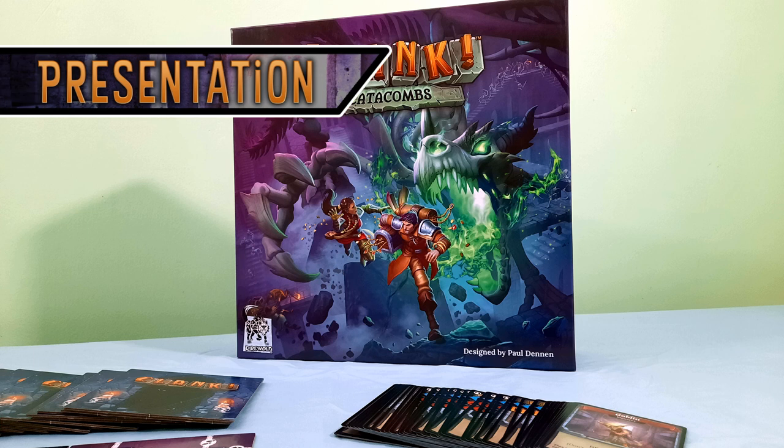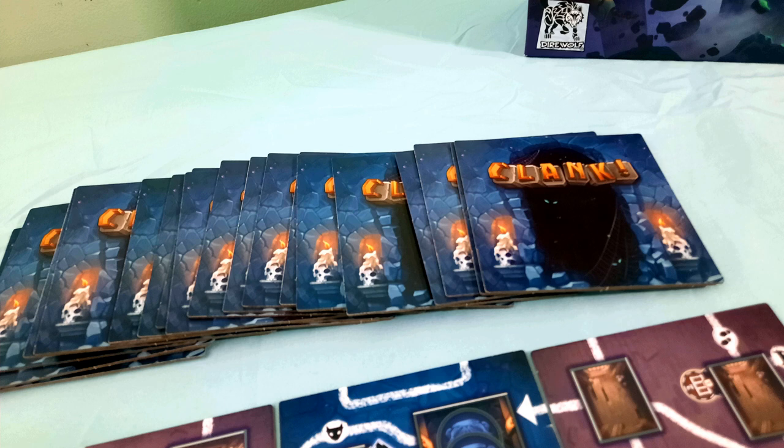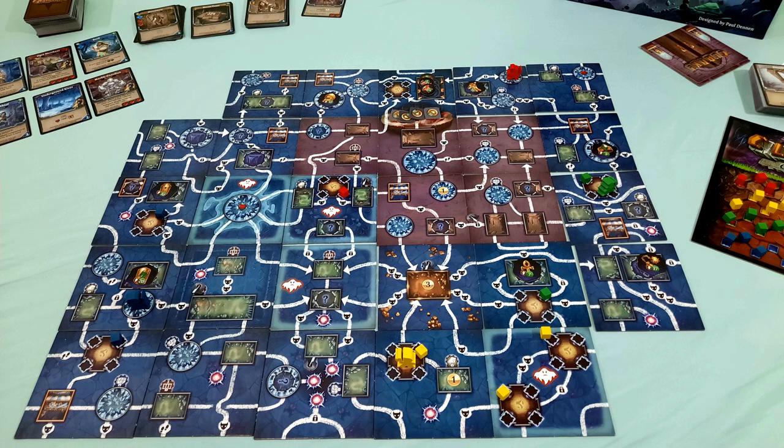The staple of the box is undoubtedly the catacomb tiles. These thick cardboard tiles make up the maze that you and the other players stumble through in pursuit of riches. They look nice and work great with a couple of caveats. The tiles need to be randomized and you're going to want to find a safe way to do that. Early on, I just shuffled them and that led to some of the tiles' edges becoming nicked pretty quickly. Secondly, once a bunch of the tiles are placed, the catacombs become an erratic web of twisting pathways — and that is, of course, the point — but it can be a bit of visual overload.